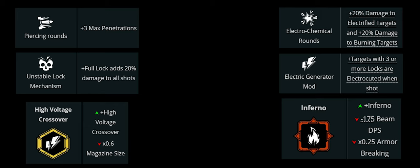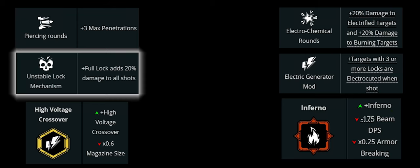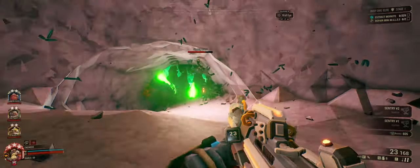It comes down to consistency on the left versus chance on the right. Electrical Chemical Rounds and Electric Generator Mod can be fantastic against praetorians if you apply the Inferno and get through armor — but with Piercing Rounds it's always going to be guaranteed. With Unstable Lock Mechanism you know if you've got eight locks you're getting that plus 20 damage. You're not worrying whether the target can be electrocuted or whether you need Inferno before firing the smart rifle. Consistency wins, especially considering the armor-breaking drop with Inferno.